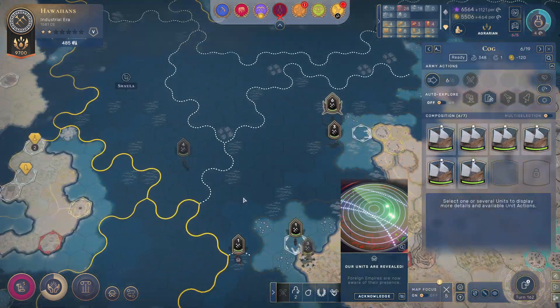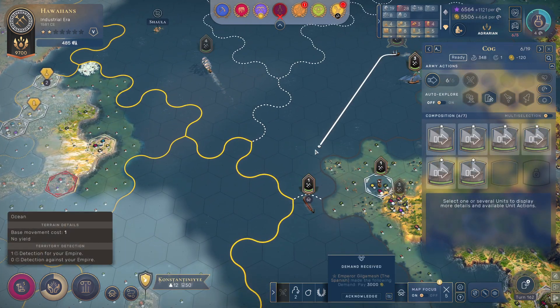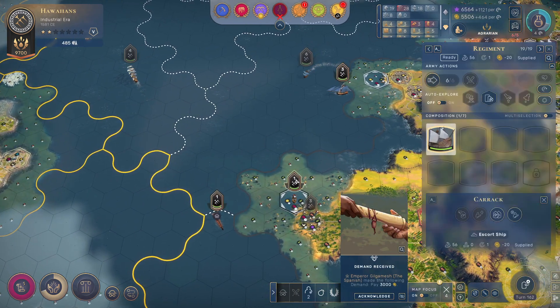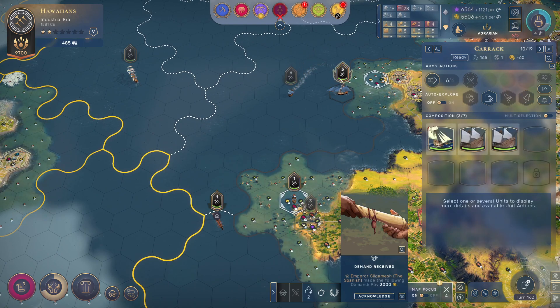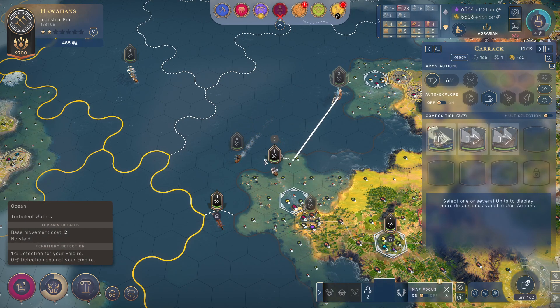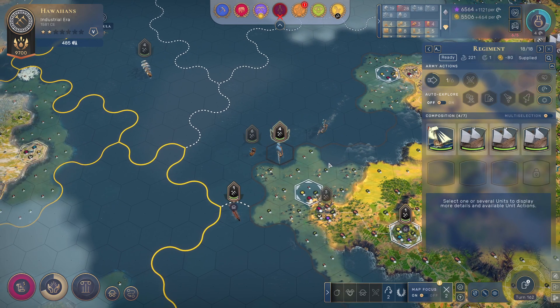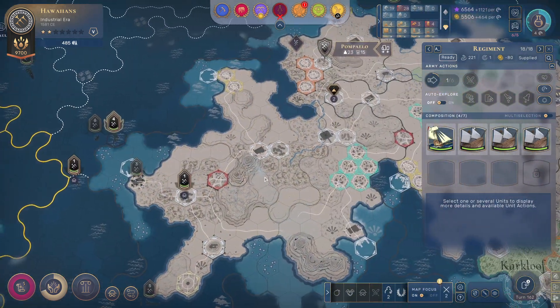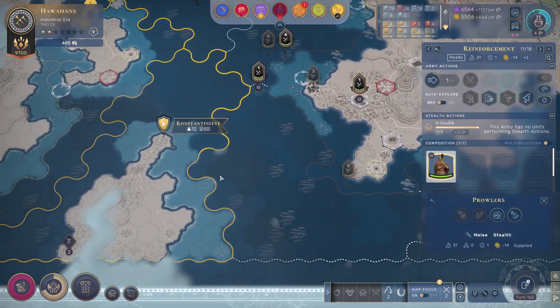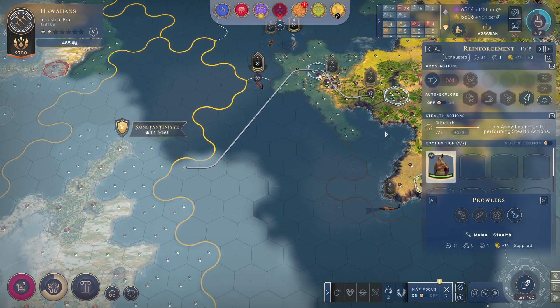The ambush mechanics in this game have such a bad implementation — they make no sense the way they are right now. It is what it is. Let's go here and now we have another couple of navies, that's not too bad.